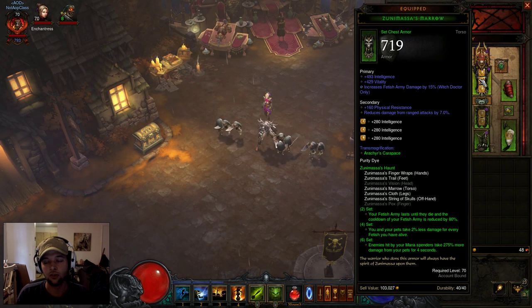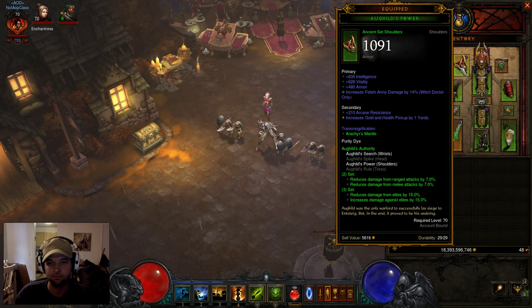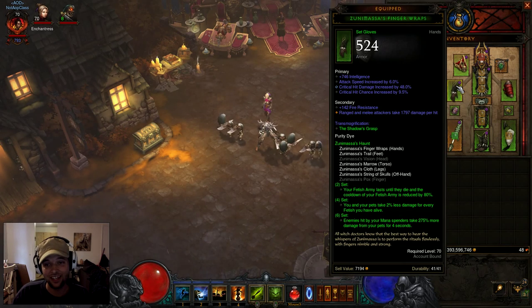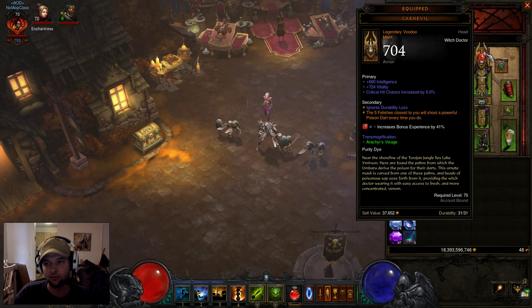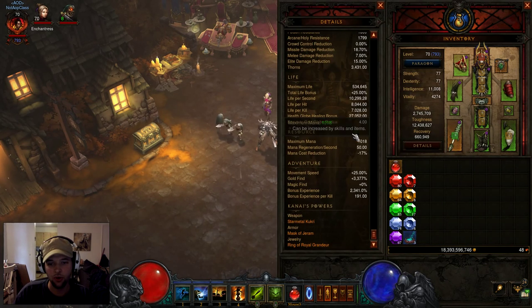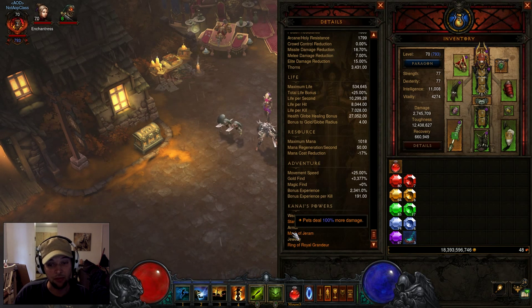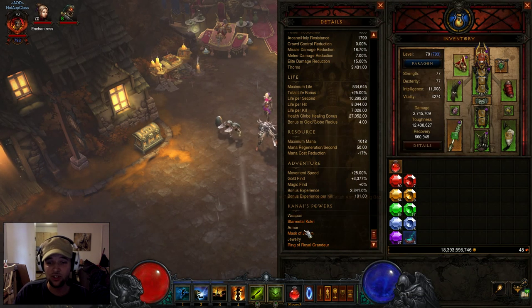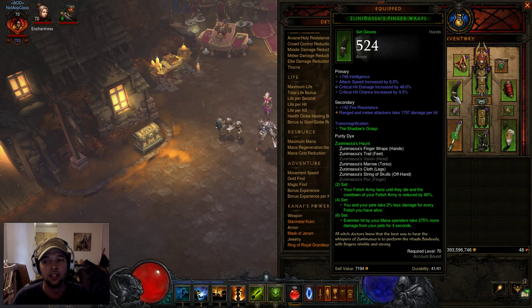Physical, arcane, cold, or lightning - those are the secondary resists you want to try to get if you don't have all-resist on the gear. For my shoulders, these actually rolled really good. I got vitality, main stat, armor, fetish army damage, and a secondary resist of 210 arcane with pickup radius. Pickup radius is also really good because of Swampland Attunement - it says the range of the effect is increased by your gold pickup radius, so if you can get extra pickup radius, take it. There's my Hellfire, and then I'm using the Carnival Mask. In the Cube you want to use the Star Metal Kukri effect, the Mask of Jeram for 100% increased pet damage, and then Ring of the Royal Grandeur so you can use the Carnival to proc the fetishes shooting the darts. You get 100% damage from the Mask and 275% increased damage from Zunis - this is the most DPS output you can get.